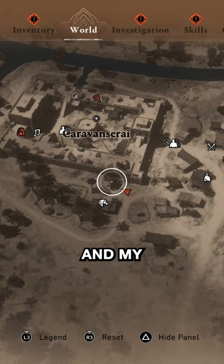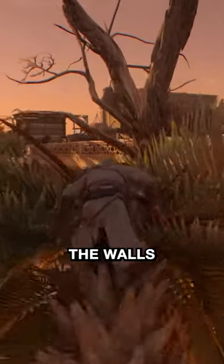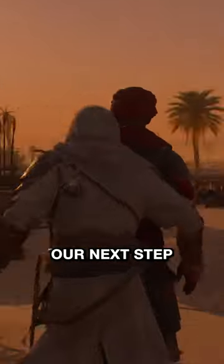Lastly, Option 3, and my personal favorite: run up the tree on the left-hand side of the complex, which will put you right on top of the walls. This is a great starting location because it'll allow you to clear some of the guards out before our next step.